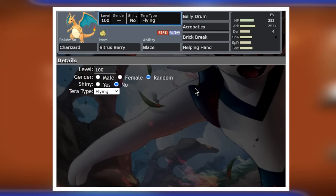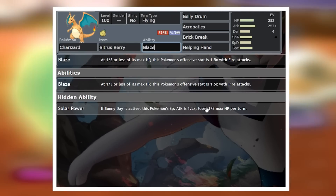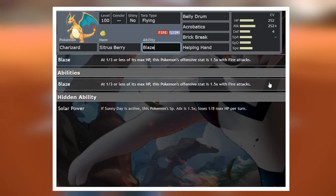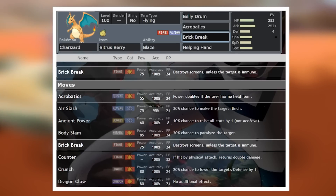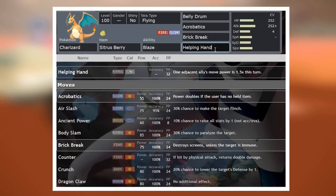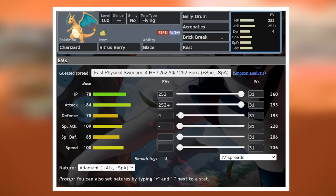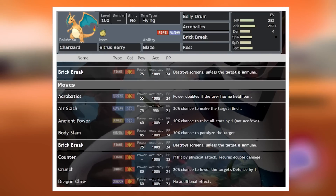Of course we're going Tera Flying to boost that up and we're running Blaze because we'll get nothing out of Solar Power and just in case the sun is set for some reason, we don't want to be losing any health. Now the other moves I've opted to run here are Brick Break and Helping Hand. These are kind of up to you. Helping Hand could definitely be exchanged for something like Rest because Charizard doesn't have reliable recovery. But Brick Break is here for a specific reason.